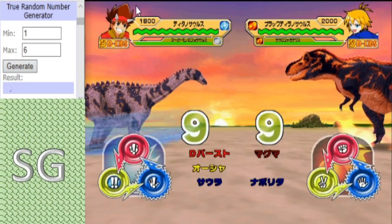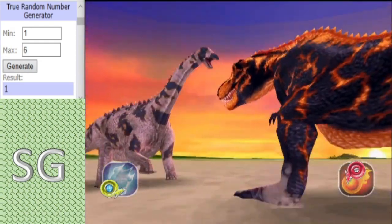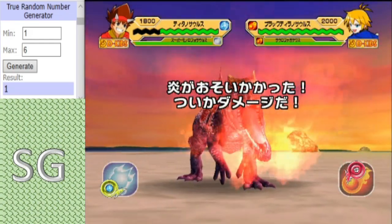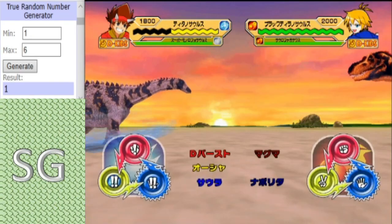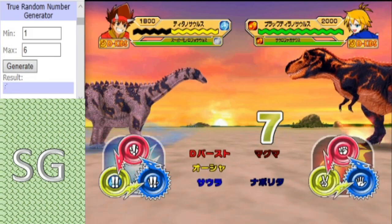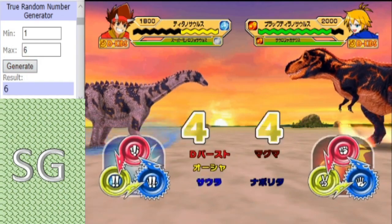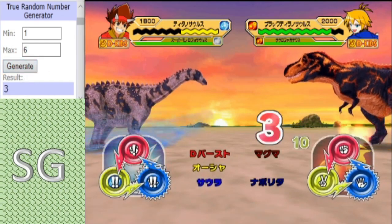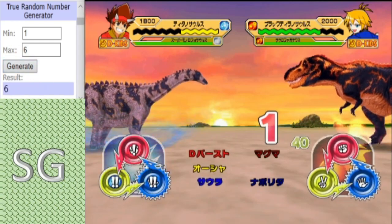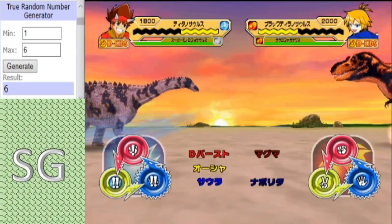And the first quarterfinal begins. Black T-Rex gets the first hit. A support effect from Soorofagonax adding extra damage, which could come in handy. It's a tie, and another tie. That TIE defense type effect is coming in handy. Titanosaurus strikes back, but not doing too much damage.